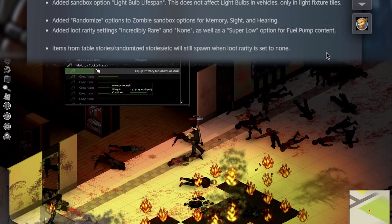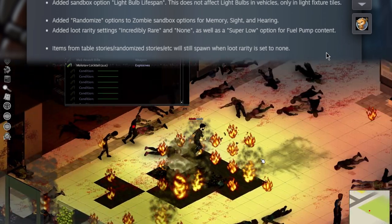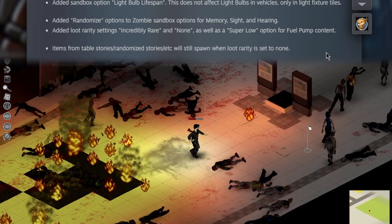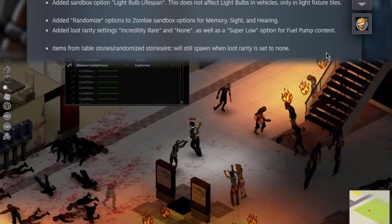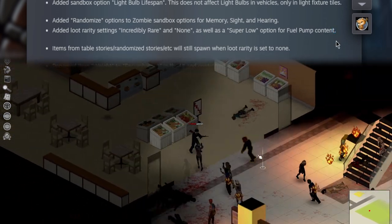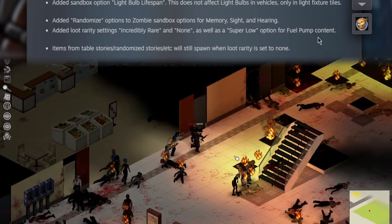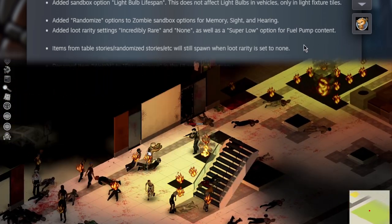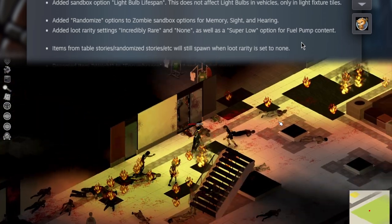Fuel pump content now has the incredibly rare and none options, as well as super low in the loot rarity settings. So if you really want to hate yourself and go scavenge for fuel outside of already spawned vehicles, there you go. You can do that. I don't know why you would. I don't know who's crazy enough to do that. But you can.